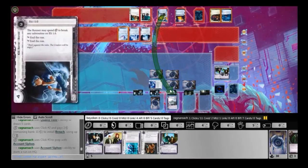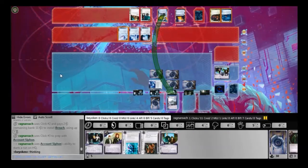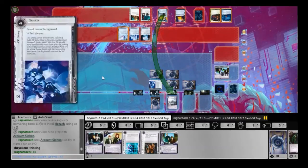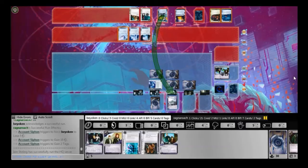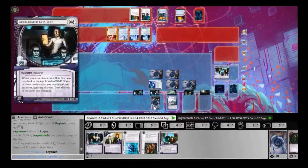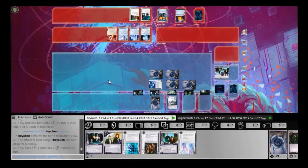He reveals his deck — he's playing Keep You Poor Account Siphon. He has the link, so nothing much I can do about that. I know he'll get through regardless, so the question is whether I want to tax him or not. And this is a problem with playing such a one-dimensional deck: I cannot tax him with my ice suite. Rototurret costs 2 to break, and Eli — well, I forgot what the inner ice was — but either way, it wasn't very taxing. So I just let him through.